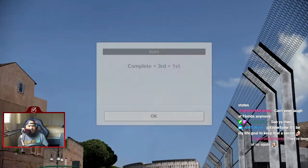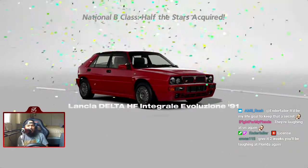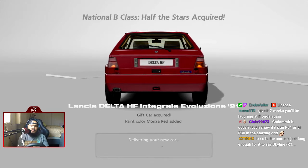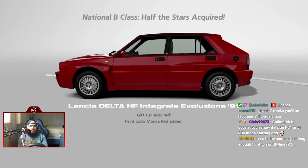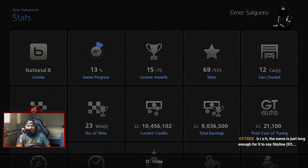Are we at the halfway point of B License? I want to say we are. Oh, it is the halfway point — nice! When you reach the halfway point of all the stars acquired you get a prize car. We get the Lancia Delta HF Integrale Evoluzione. I'm gonna go with Monza red. I got in just to hear the sexy sound of the Evo. With that done and out of the way, we are now 13 percent of the way through with this entire game — let's move on to the next race.